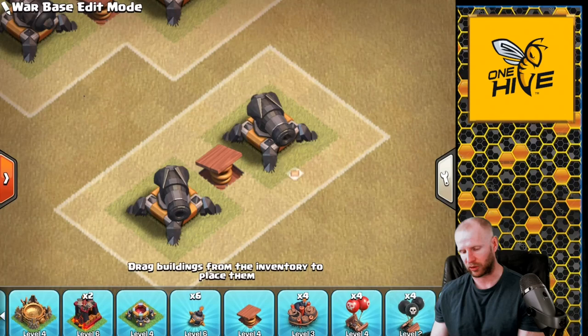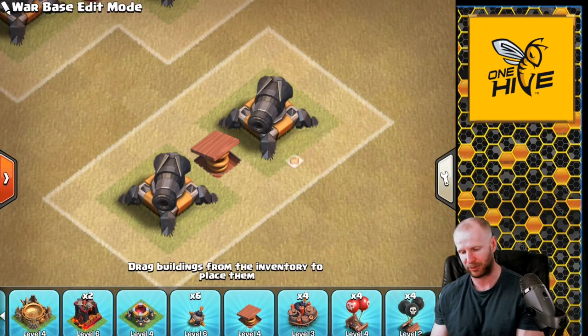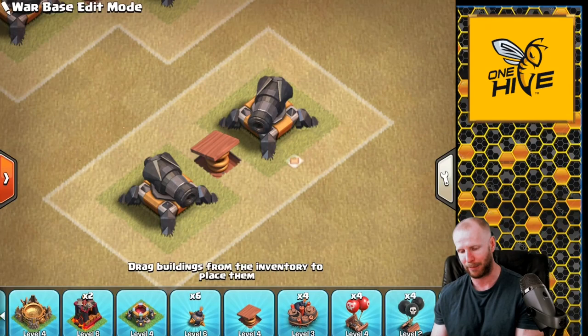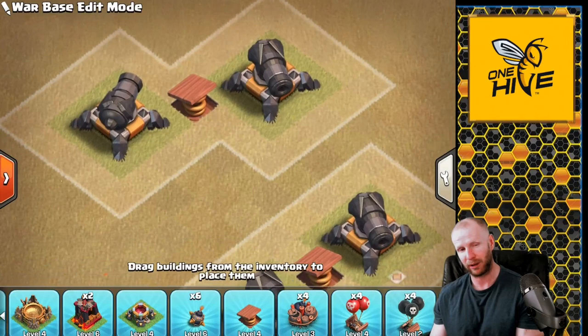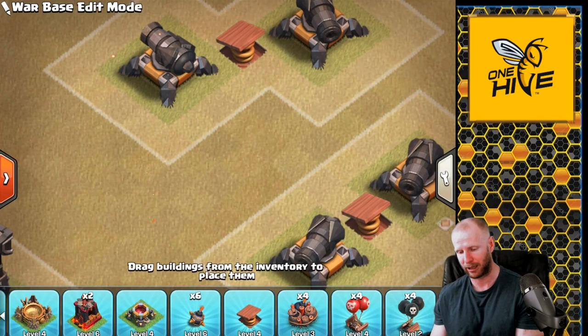To build a base from scratch, we need to understand base-building concepts. The first is placement of spring traps. We want spring traps placed between two defenses that have a one-tile gap separation between them. That way, no matter which direction troops come from, they're going to step on that spring trap, all bunched up, getting as many troops sprung off the map as possible.